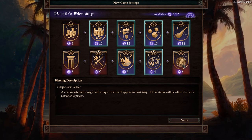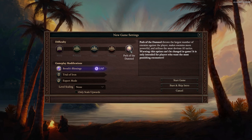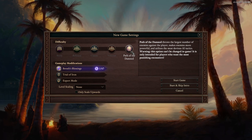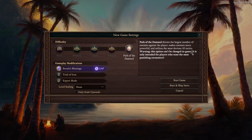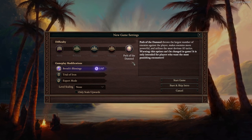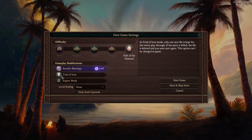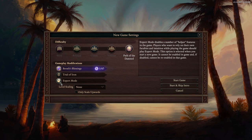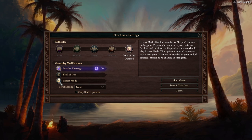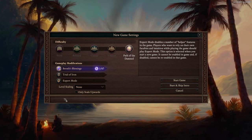I have one point left over, which is fine. Let's wrap up and I'm going to pick Path of the Damned difficulty. I feel I conquered Veteran in my last playthrough, so I'm going to up the ante. Path of the Damned gives you the hardest level of encounters — the AI uses tactics like targeting healers and killing mages first. Trial of Iron I'm not going to use, because if something gets bugged and my save file gets corrupted, that would be a really bad outcome. Expert Mode is just a UI change that disables seeing the numbers behind your attacks, so I'll leave that off so I can see those numbers.